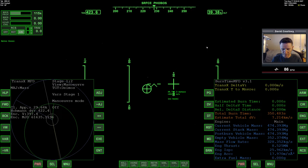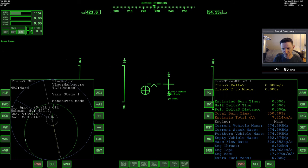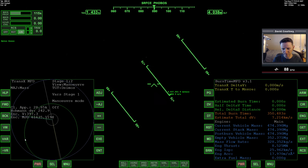Let me unpause. Last video we ended after completing our TDI burn — trans-Deimos injection burn — and now we're going to warp time forward. Not super slowly, but we'll warp forward till we're maybe halfway there, then plan on doing some kind of mid-course correction. Here we go warping time forward; it doesn't take very long, so you don't want to do 10,000 or 100,000 — you'll completely wreck the flight if you go too fast on the time warps.